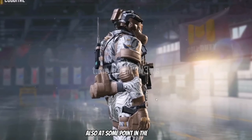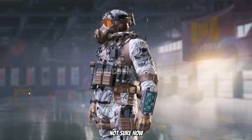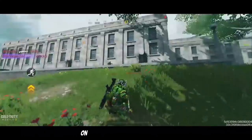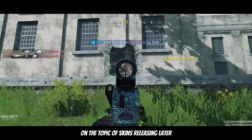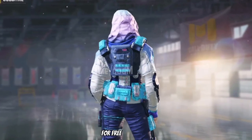Also at some point in the season, this rare Illypium Sea skin should also release for free — not sure how, but it should be free. On the topic of skins releasing later, we do have this rare Artrider which should also release at some point for free in Season 4.